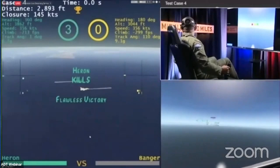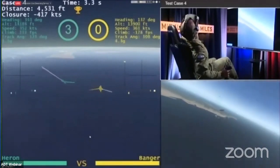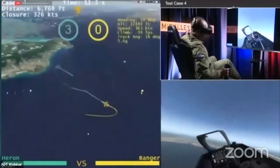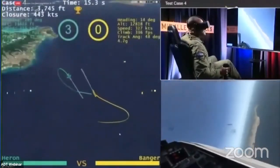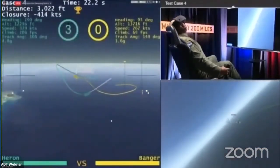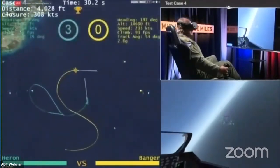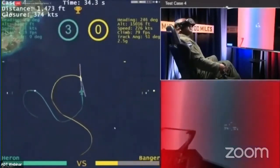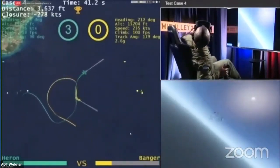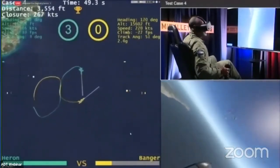Really exciting fight. Heron proving to be lethal — excellent pointing ability with the gun inside 3,000 feet. Banger mixing some stuff up, typically going nose low, trying to swing around on Heron while avoiding that head-on pass that has proved so lethal. At 13,000 feet or so, there are plenty of options available to both aircraft. That high-aspect gunshot is almost impossible — it is almost definitively that superhuman capability we talk about with AI: being able to aim that accurately in such a dynamic situation.